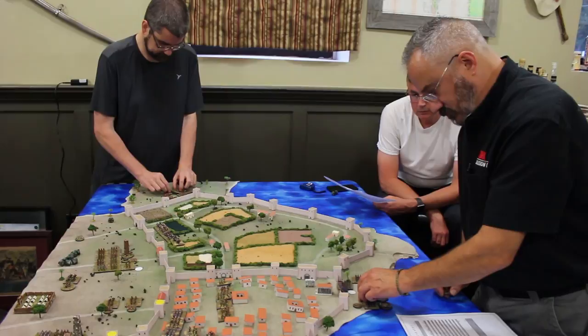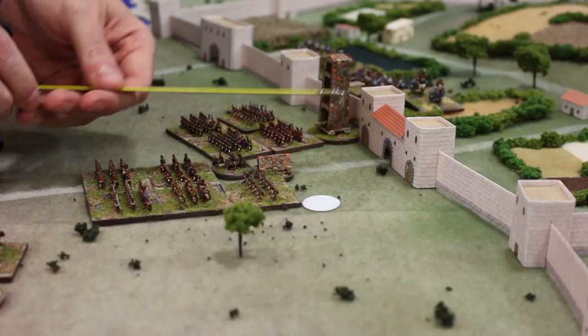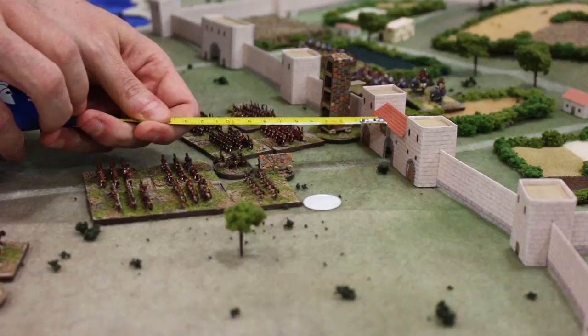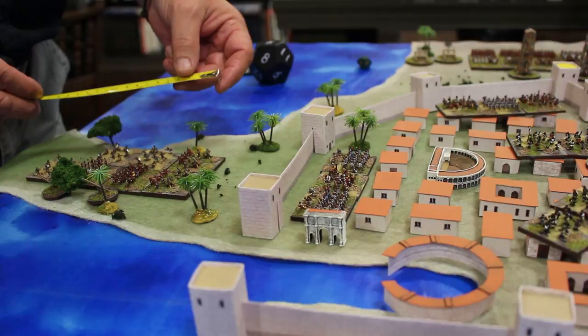By turn three, the Romans have broken down one gate, scaled four sections of the walls, and are threatening two more. In full damage control mode, Tom must decide which breaches to contain and which he can afford to let go for now.